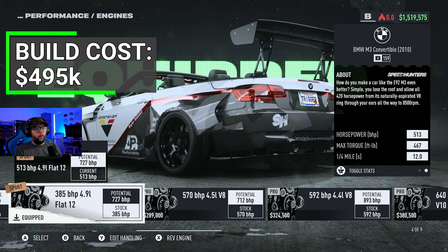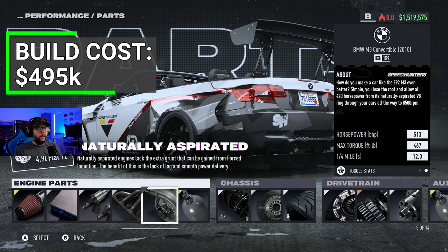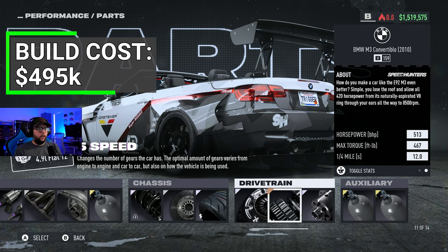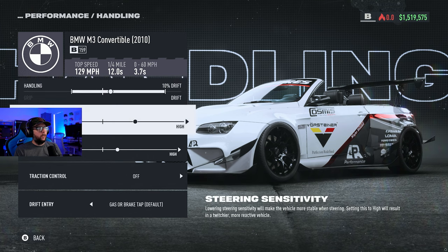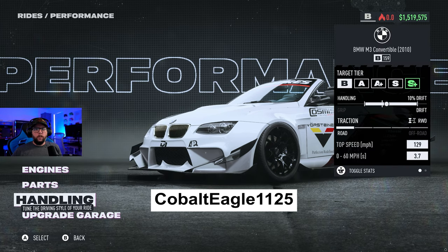The engine is the 385-horsepower 4.9-liter flat-12. On the parts: super induction, pro ECU, fuel system, and exhaust NA for the boost option — no turbo, no supercharger. Super nitrous elite, road suspension pro, brakes elite, drift tires, elite clutch, five-speed gearbox, and elite differential. Running nitrous drift and nitrous grip on the auxiliaries. Handling is 10% drift, plus two on steering, plus one on downforce, traction off, and drift entries on gas or brake.